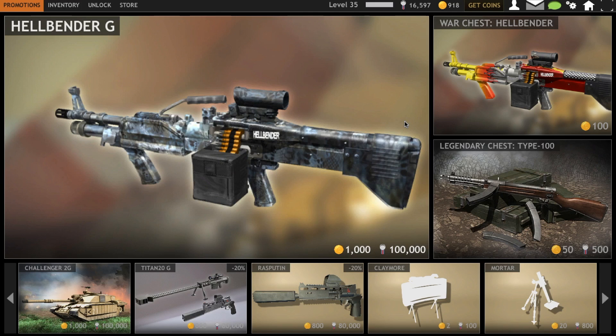Welcome back to another Red Troostable Firestorm video, guys. Today I'm kind of speechless. Looking at the screen, you guys can see that the Hellbender G and P have arrived in the store as a war chest. Now, if you guys first glance at it, it's going to be like, what the hell did they do to the Hellraiser? It looks like crap, what is that skin?